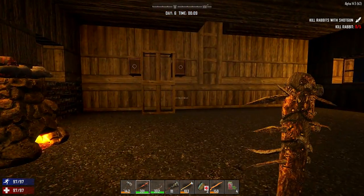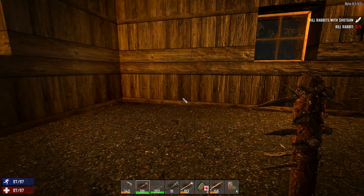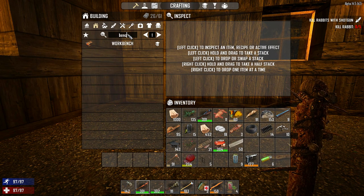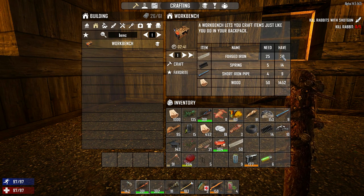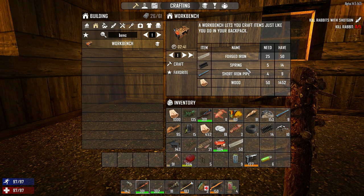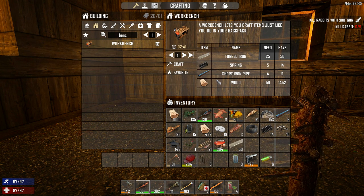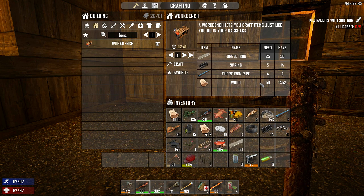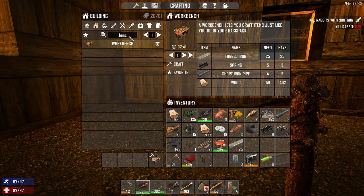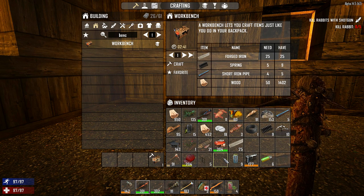Now, what we're going to be using this for is because we're going to make a workbench. I think I'm going to put the workbench over here and I want to do a cement mixer. So we got the bench here and we can go ahead and craft. It takes 25 forged iron — I cooked up some forged iron, I got 50. It needs five springs, four short iron pipes, and 50 wood. We got all that, so let's go ahead and craft up this. I don't know what this is going to do. Supposedly you put it down and then you can craft more items out of it, so that's why we're going to be building it.